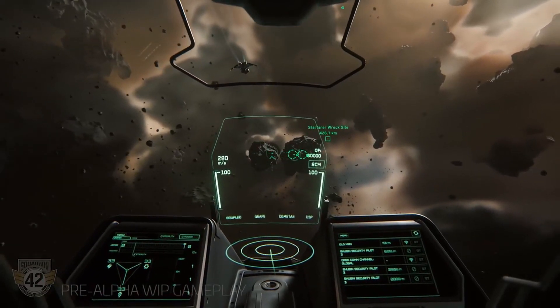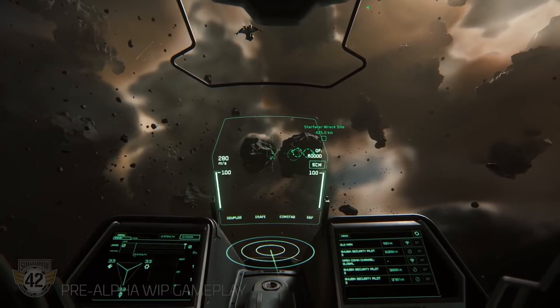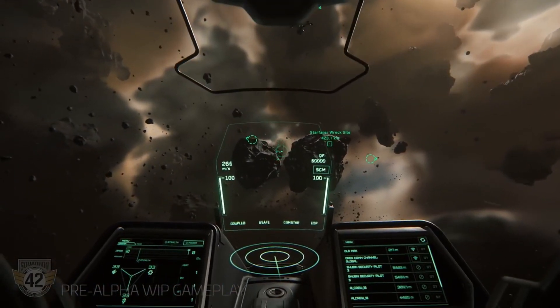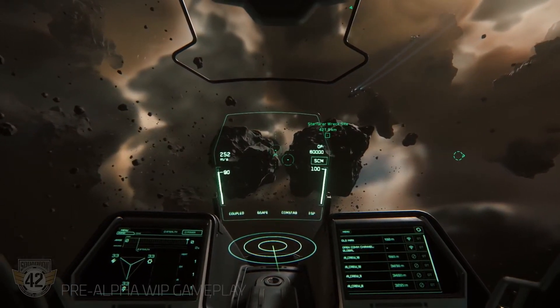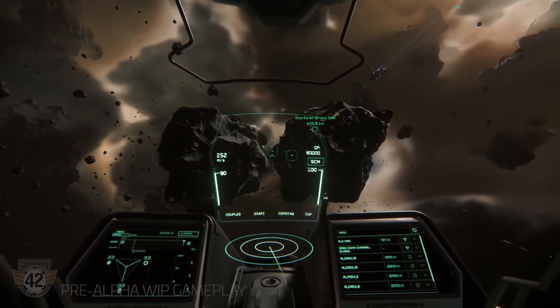Vehicles. Patch 3.1 brings with it several newly flight-ready ships and one ground-ready vehicle. These are the Nox Q variant of the already available Oppo-Nox, the Misk Razor racing ship, the Anvil Terrapin military exploration vessel, the massive Aegis Reclaimer salvage ship, and the Tumbral Cyclone base model. I covered these in more detail in a recent video, so be sure to check that out for more details.